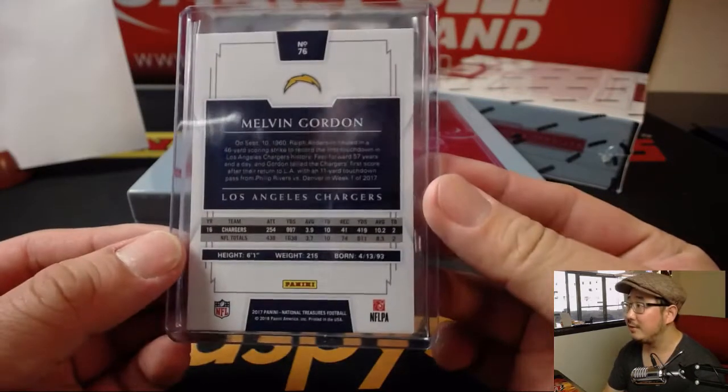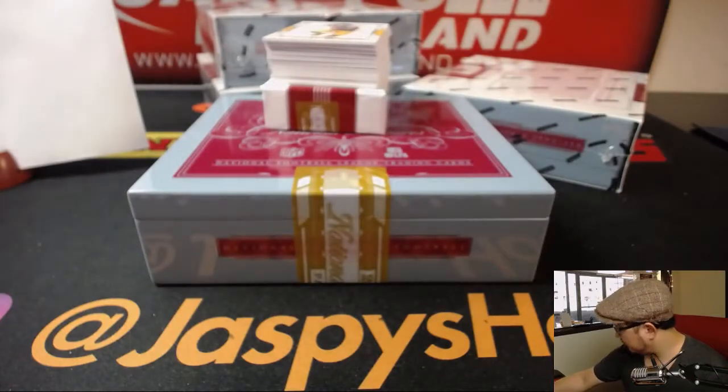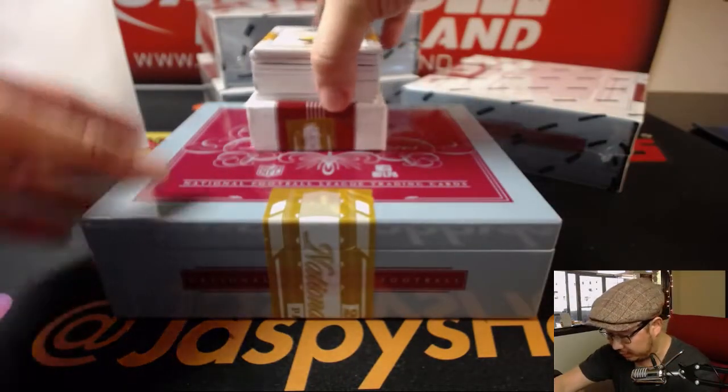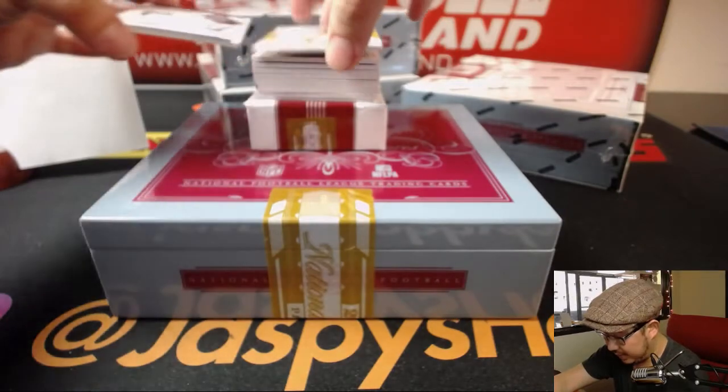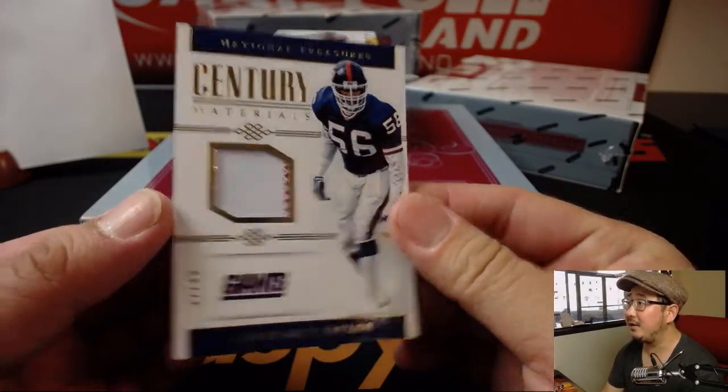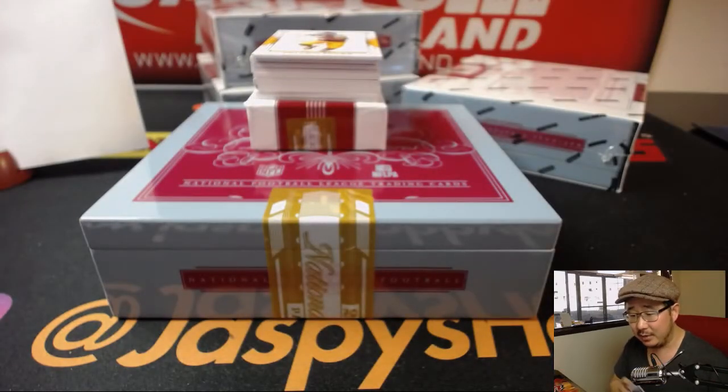Fidel with number one. And Antonio Brown is actually going to help us slow play some of these hits — he's going to hide the hits right here. 37 out of 49. LT — Lawrence Taylor. Number seven, Adam Kupperman.